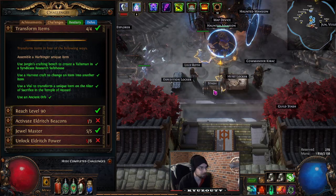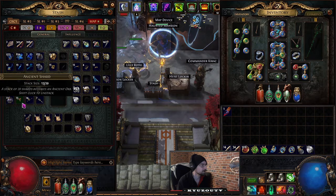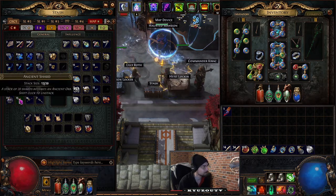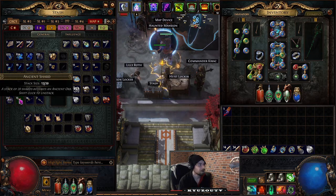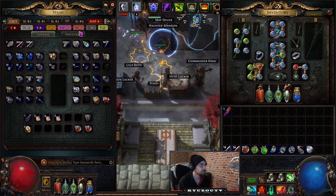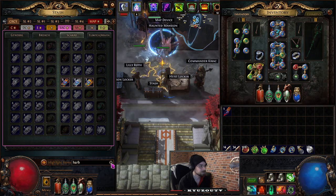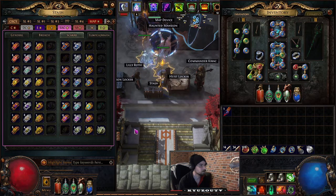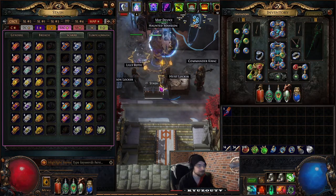Use an Ancient Orb — just use one. I don't have one right now but have some shards. You can run Harbinger content on the atlas or use Harbinger Scarabs until you get enough splinters or shards to create an Ancient Orb, or just buy the orbs since they're fairly cheap right now.